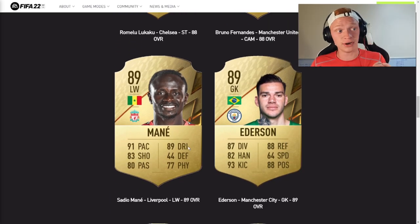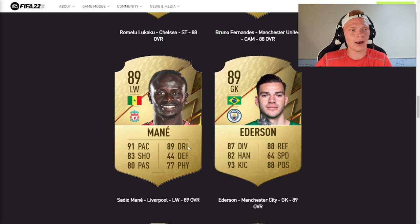Next up, another controversial one. Sadio Mane only getting dropped from a 90 to an 89. I would have expected him to drop lower — because Bruno Fernandez is levels above him, and another player we'll find is 89 rated that is also levels above him was downgraded to the same rating. Sadio Mane at 89 is still a great card though, and I'd imagine he'd be four star, four star again.